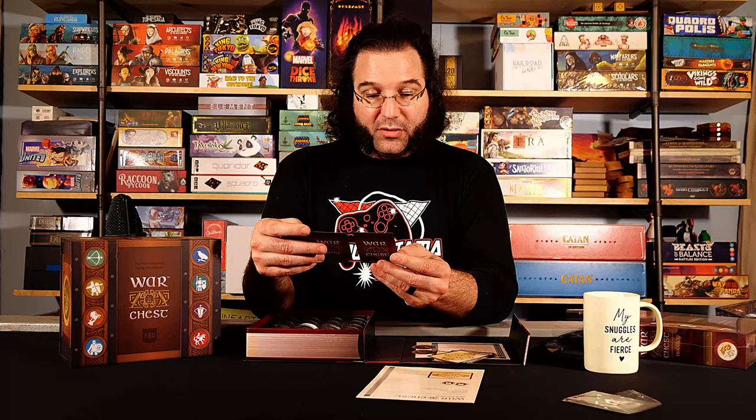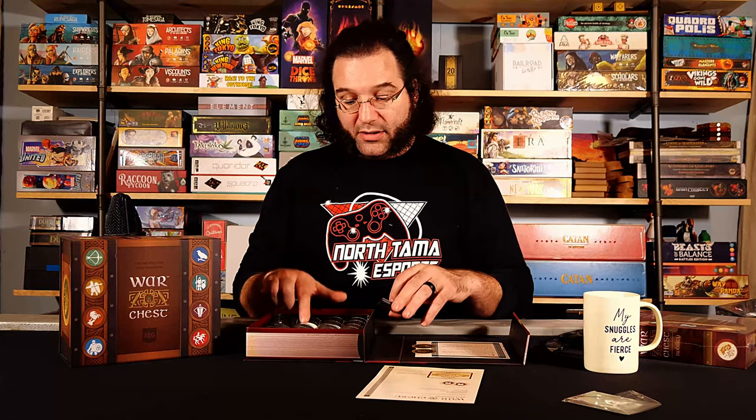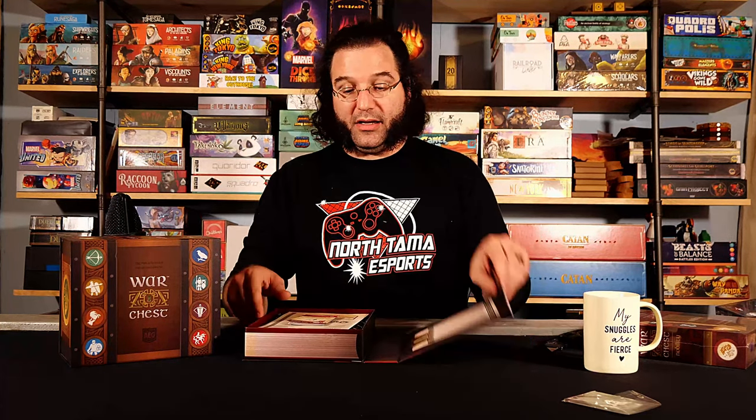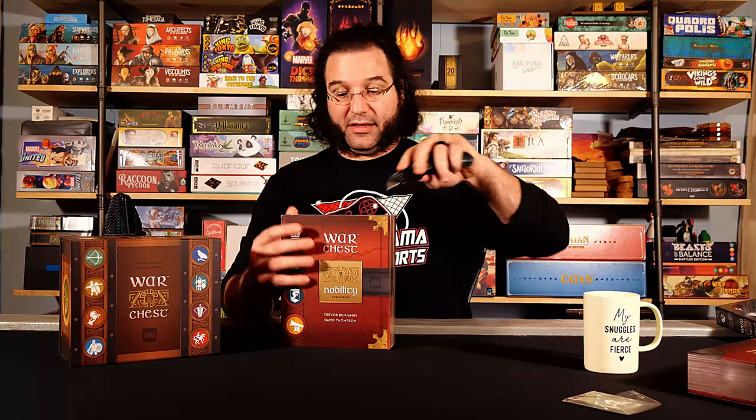When the Sapper moves to a location without a fortification, you may place a fortification from the supply on the location — that's fun! There are also fortification map cards, so when you're playing with these you'll have fortifications out on the board. There are also fortification chips included. That is all there is for the Siege expansion.